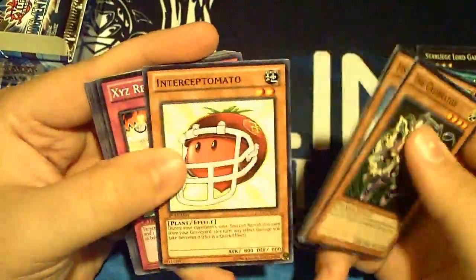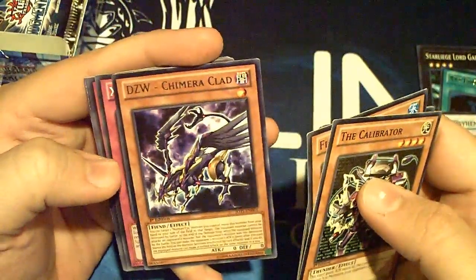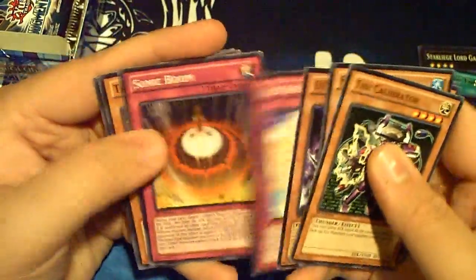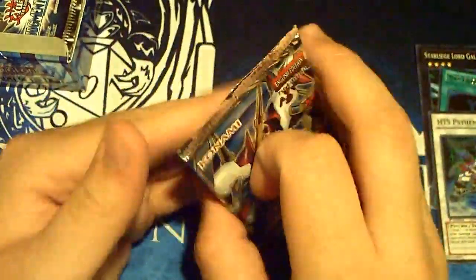There's the Calibrator, the Fish Borg, Intercept Mado, Reversal. Oh, that's the first time I've seen this ZW weapon - it's kinda cool. I'll read what it does later, kinda curious.